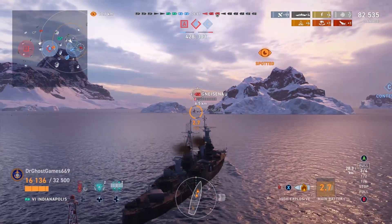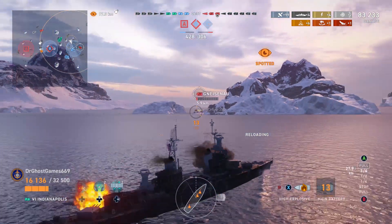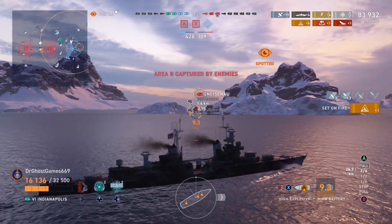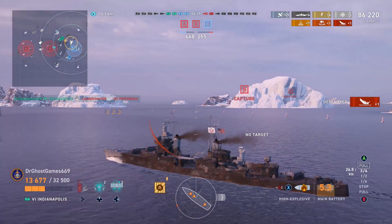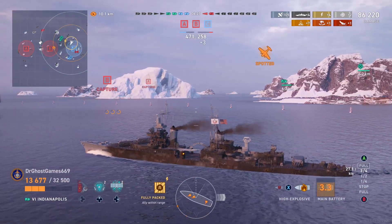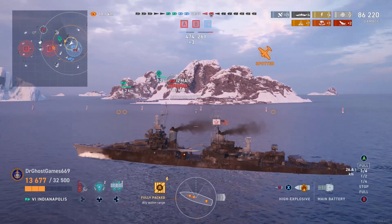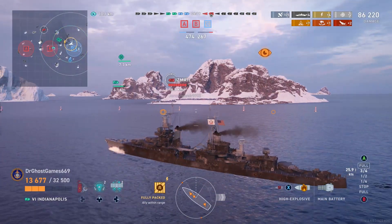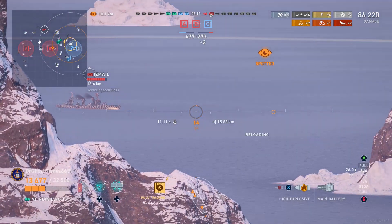We're up to 82K. We're taking some shots at this Gneisenau. We're in a very dangerous situation — we only have 16,000 HP and that Gneisenau's 15 inch guns will absolutely smack the crap out of us if we're not careful. Now we do go broadside on purpose there, hoping to take overpens — and we actually do get overpenned. That's actually a thing you can use to your advantage: no armor, best armor. We managed to pull that off and not take any penetrations or citadels.